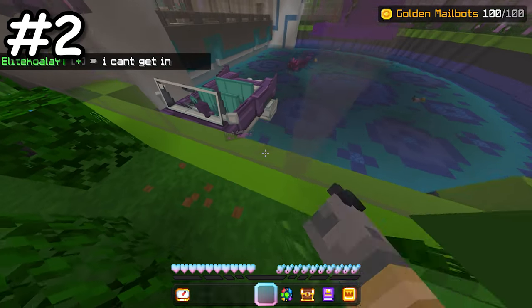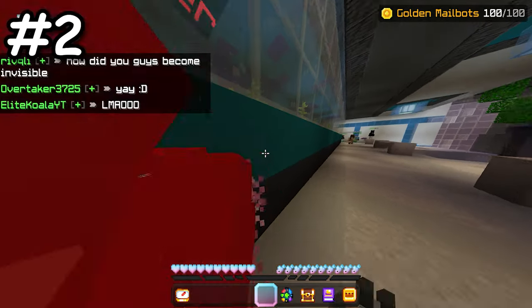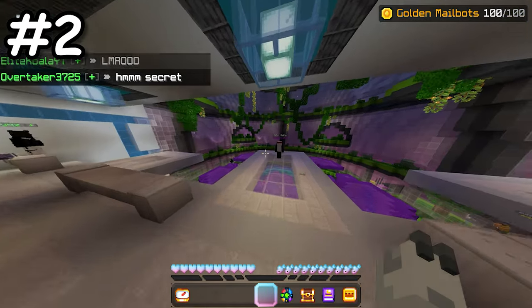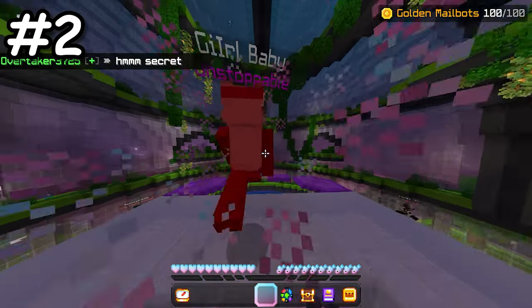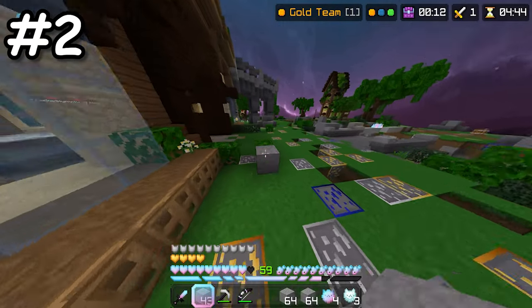By going to the far wall and using a mount, you can glitch yourself through and enter the Nemo Slap Arena. This tricks the Hive and will not give you any of the effects of Nemo Slap, basically meaning that you can combo people, and no one else can hit you, and you don't have to respawn if you fall into the water.